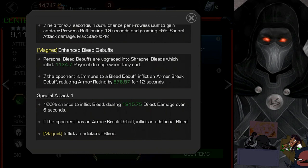When opponents are magnetized, personal bleed debuffs are upgraded into shrapnel bleeds, which inflict physical damage when they end — similar to Havoc's detonation at the end of a bleed. If the opponent is immune to bleed, it instead inflicts an armor break, reducing their armor. So even against a bleed-immune metal champion, he still does really good damage.